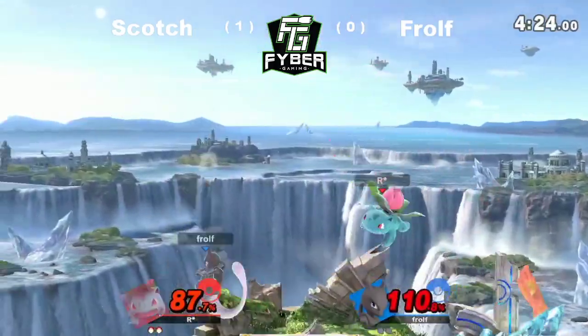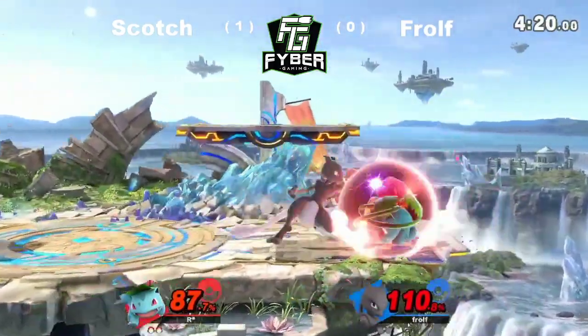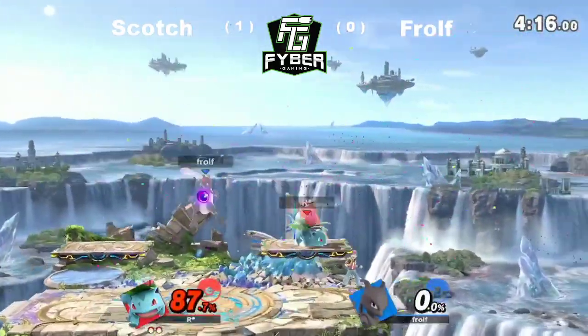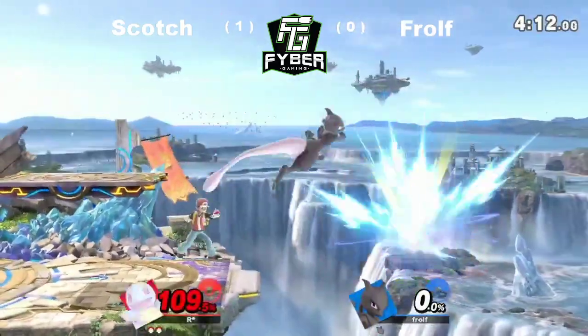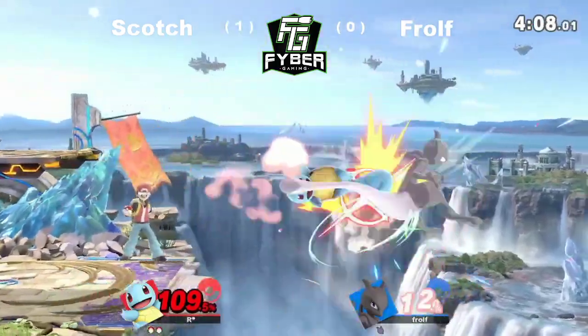Great read there by Scotch — dodge the throw and hit him with a forward tilt. Nice throw. And he goes up two to one, but he's at 87 percent — he's gotta stay safe. Squirtle squashes to avoid the attack — beautiful quick combo.